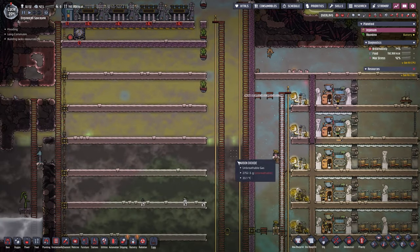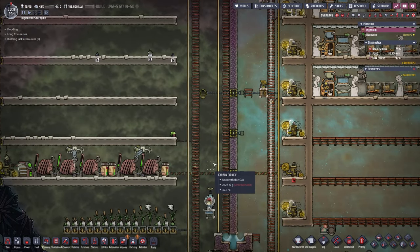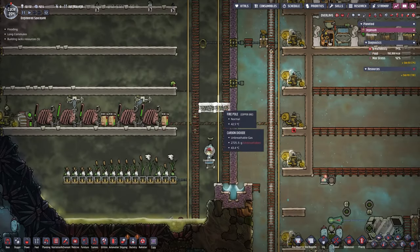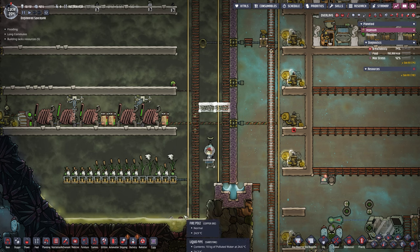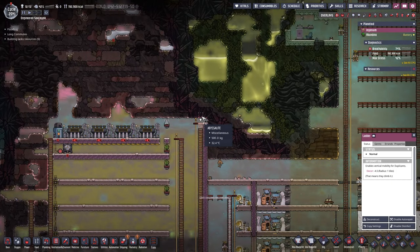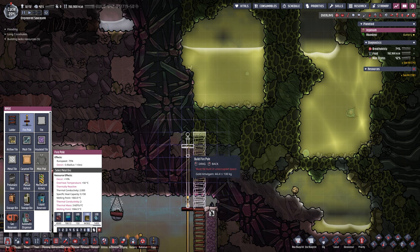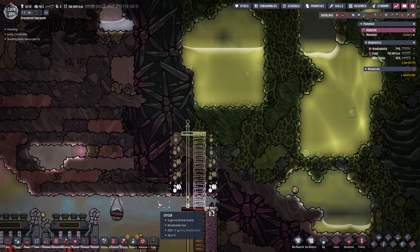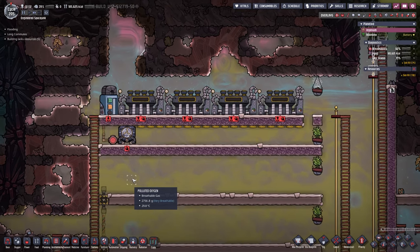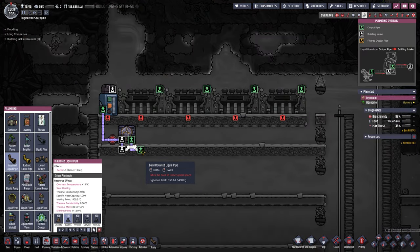Right here before we dig in, the water is going to come straight down and end up in our liquid lock, which we don't want. So we're going to build four tiles here so the water drops, comes over to the left, and then drops down into here at a safe distance from our liquid lock. That's a lot better. Then we can start digging upward slowly but steadily — I don't want to go too high just to make sure the water doesn't escape too early.